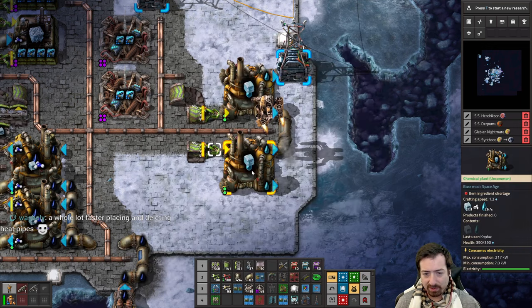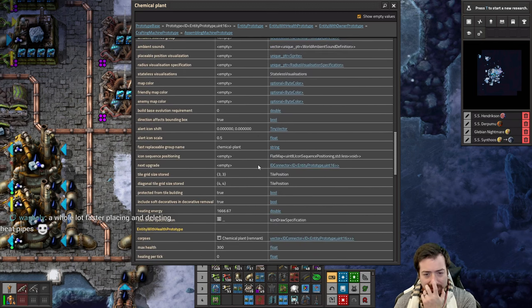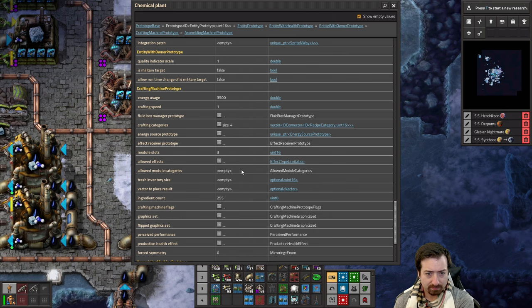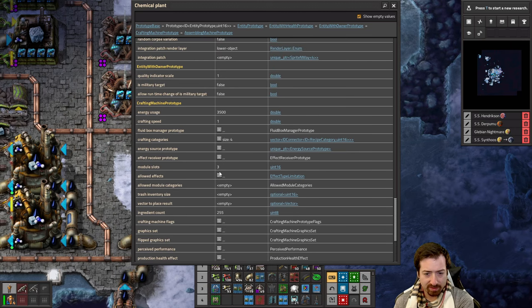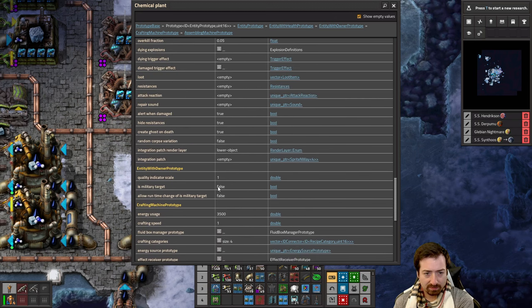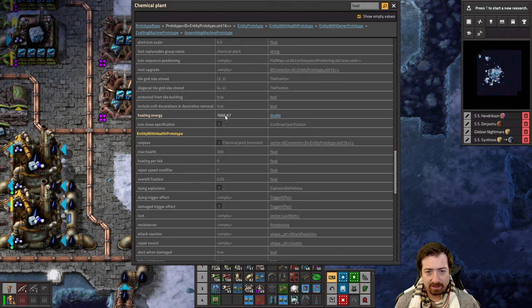I saw someone post on Reddit — Shift-Ctrl-F — what's the heating energy per building? Someone posted the number of kilowatts of heat you actually need per building. It's probably somewhere in the Factoriopedia. I assume that's the number it draws from the heat pipe — there it is. Heating energy — that should be the number it steals from the heat pipe.